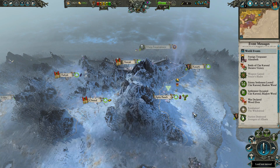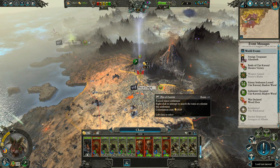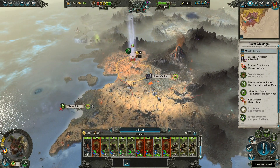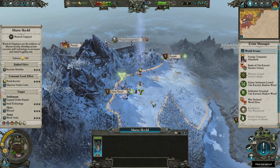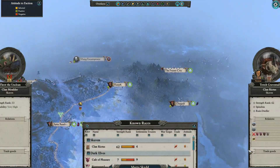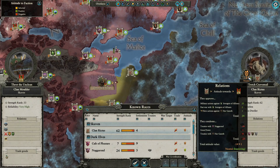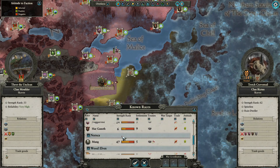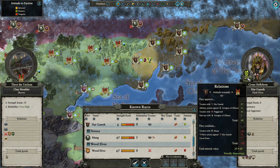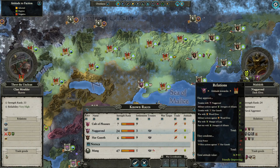We'll go for that one next. Currently, I don't think there's any point colonizing that. They're still gonna not be liking us, aren't they? Alright, they're back to being okay because it's going down. That's excellent. Do Naggarond care about... yeah, they do.